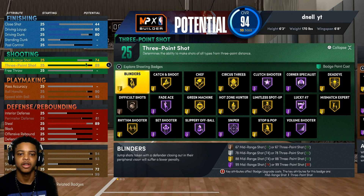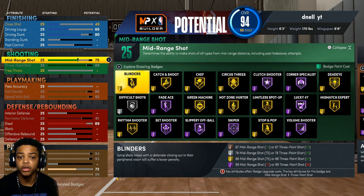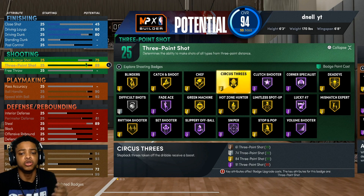Even if you move the three-pointer down the slightest bit, all these badges drop. So make sure you max out your three-pointer to an 89 so you can have all these shooting badges on Hall of Fame and gold. Don't worry about having all Hall of Fame — it is pretty easy to shoot this year. So make sure you still get them gold badges. You don't need Hall of Fame everything, at least for right now.